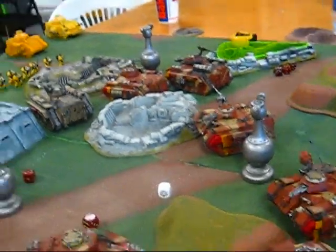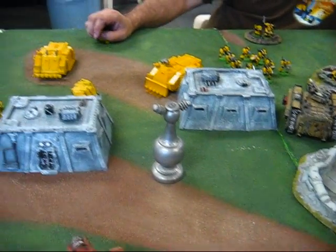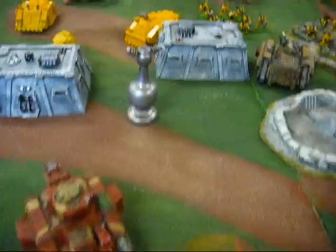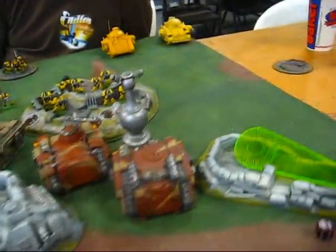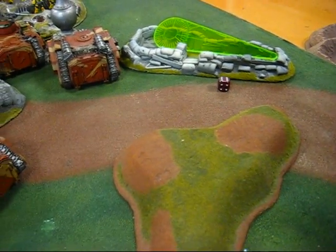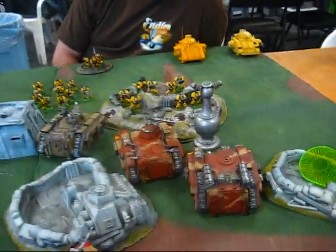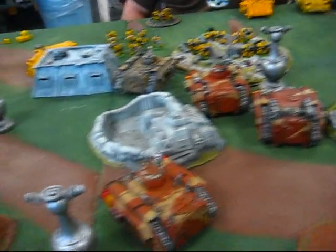Bottom of turn two: he passed a leadership nine test. Looks like his forces have run into the bunker area — he destroyed one Basilisk and took the turret off another. Kind of a low body count game.